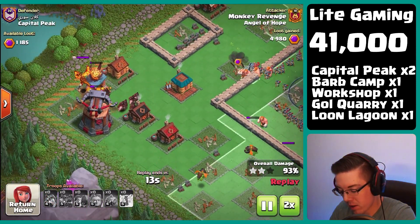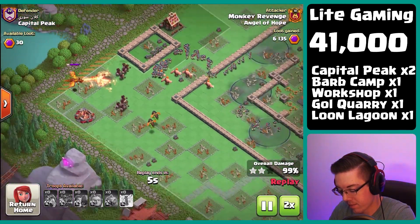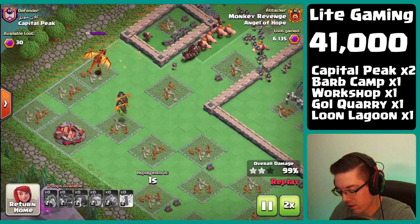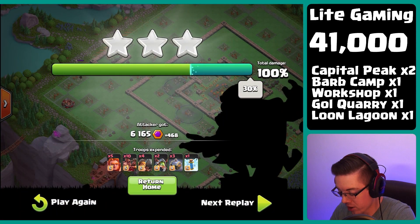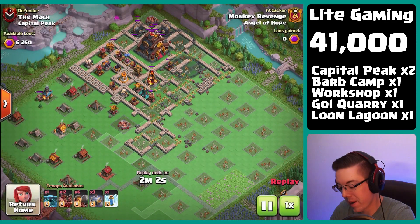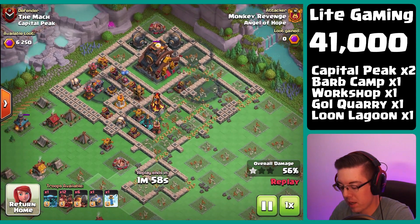We also have that blast bow that we're taking out. It looks like the baby inferno dragons are not even going to be able to get there in time, so we kind of dodged the super dragon, which I forgot about. Now we're taking a look at the other capital peak hit.